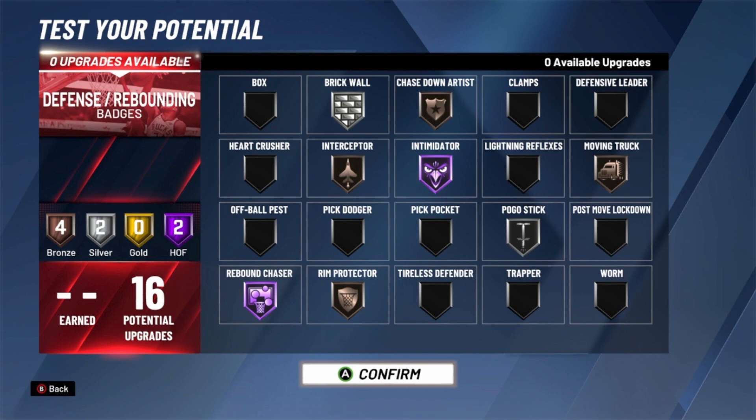Pogo stick is a very good badge because it lets you consistently jump after jump after jump, especially against undersized players going up against 7'3 post scorers doing post hooks and stuff like that — if they're pump faking, pogo stick is gonna have you consistently jumping and getting contested. Then you've got bronze badges: moving truck, chasedown artist, and interceptor. Chasedown artist gets you block animations you just wouldn't get otherwise — at bronze you get way quicker chasedown block animations, and at Hall of Fame it gets even better, but bronze alone makes a huge difference.